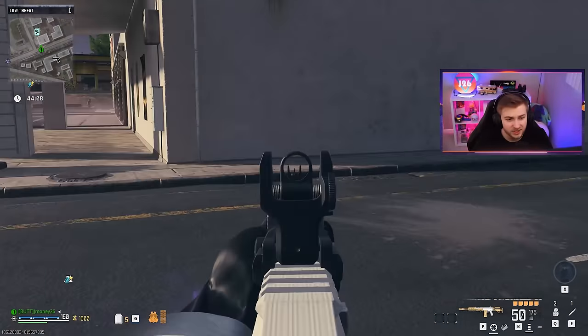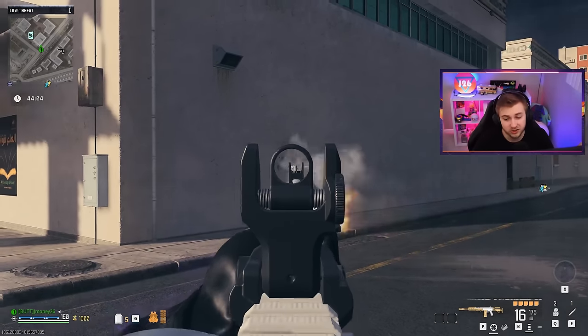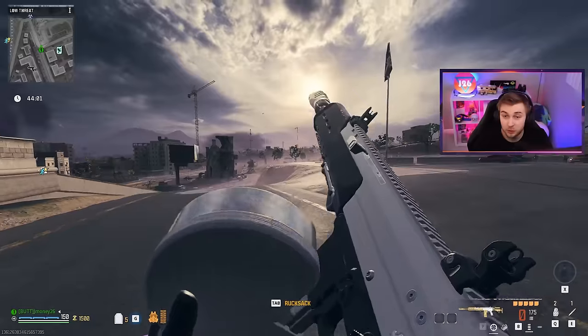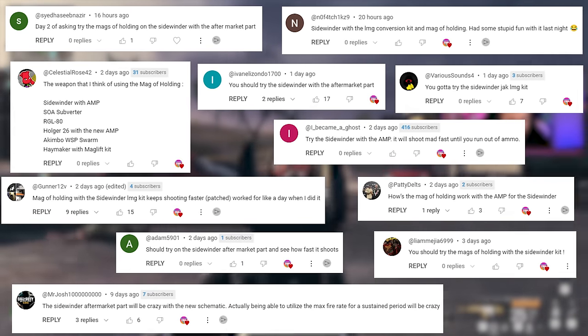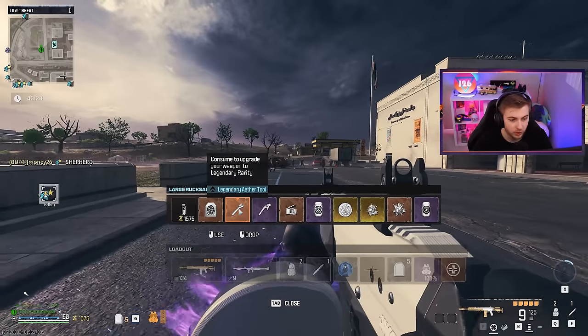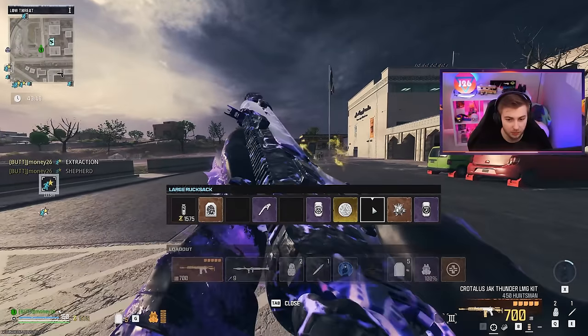The biggest downside to this aftermarket part is that you only have 50 bullets in the mag, but the fire rate kind of looks like this — you're going to run out of ammo pretty quickly. But with the mag of holding, this could fix it entirely. Thank you to those of you that suggested we try this out. I'm going to throw a legendary Aether tool on this, throw the mag of holding on it, and let's get a Pack-A-Punch 3.